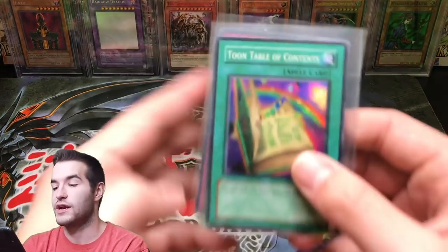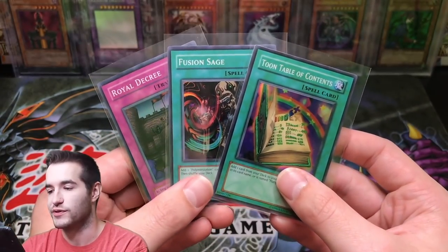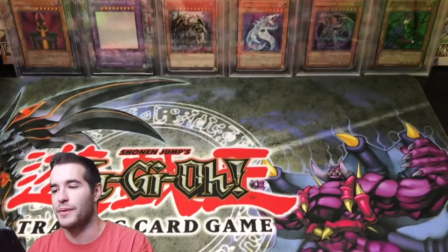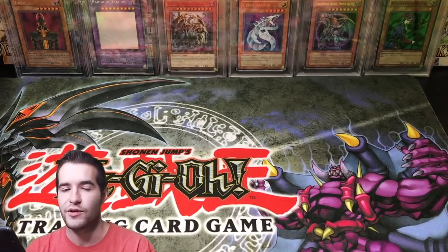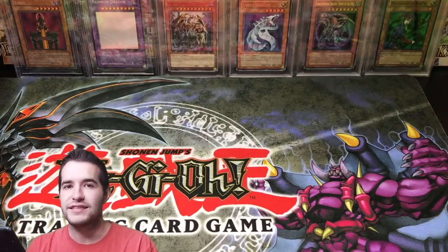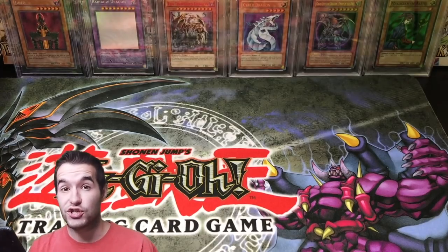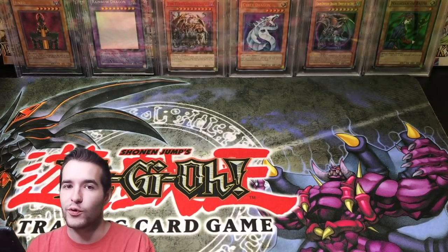Okay, so that went pretty well, guys. We got the one card we wanted — Toon Table of Contents — and two other supers, so that's pretty awesome. I love opening Tournament Pack. Tournament Pack is one of my favorite things about Yu-Gi-Oh! — it's just fun. It's hard to find and interesting, so I hope you guys did like the video. Make sure you check out the Blue Eyes 10 and the Pharaoh's Servant Booster Box we opened recently — so much old school. We got some more old school stuff coming. Hope you guys enjoyed the video. I'll see you guys later. Thanks for watching. Peace.